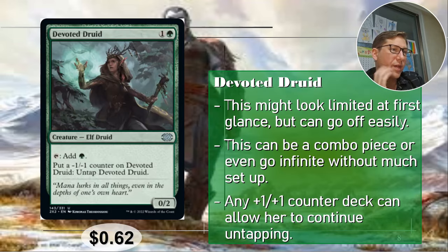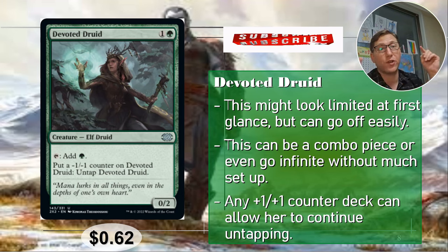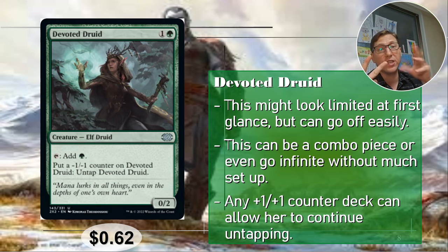Number five: Devoted Druid. One and a green for a 0/2. Tap to add one green — only one mana — but you can put a minus one minus one counter on it to untap it, so you tap again for another green. There are two ways to abuse this: first, make it so counters can't be put on it — then you go infinite immediately. Second, with plus one plus one counters, proliferate to keep canceling the minus counters, tapping repeatedly for a lot of mana.